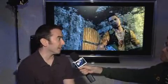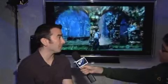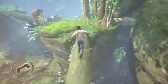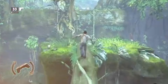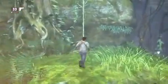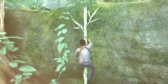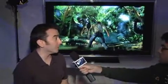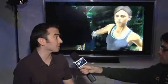With the six-axis controller, we're really trying to take advantage of it and do some unique things. Right now we've got a few items implemented already. We have balancing across a log — as Drake starts to lose his balance, you've got to shift the six-axis controller to try to regain your balance. We have a neat way of throwing grenades where once you get into aim mode, you cock your arm back, and you can actually adjust the trajectory of your grenade by tilting the controller up or down. We'll also be steering vehicles and doing a few more things with it as well.